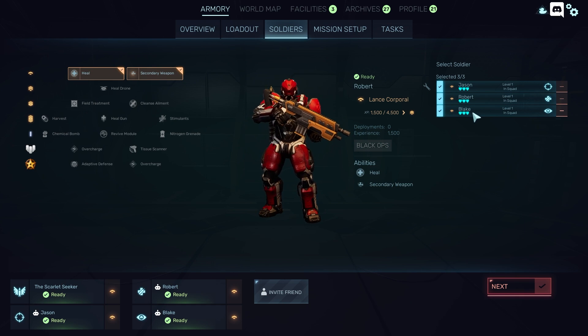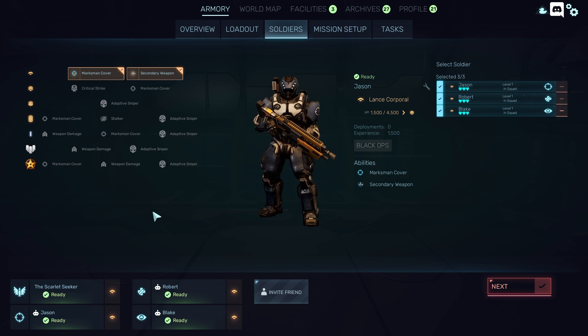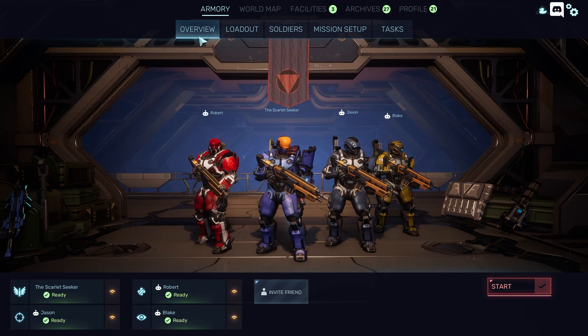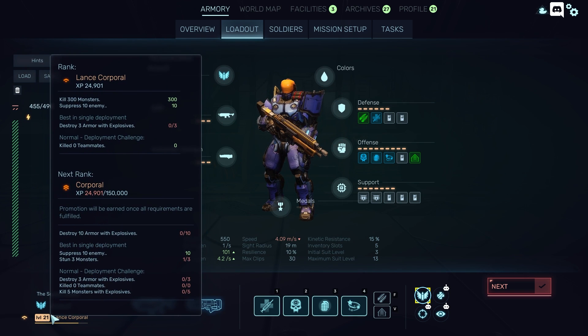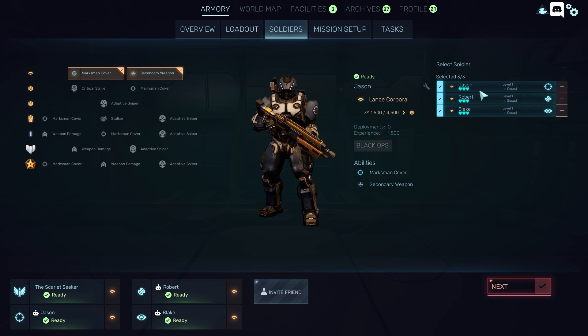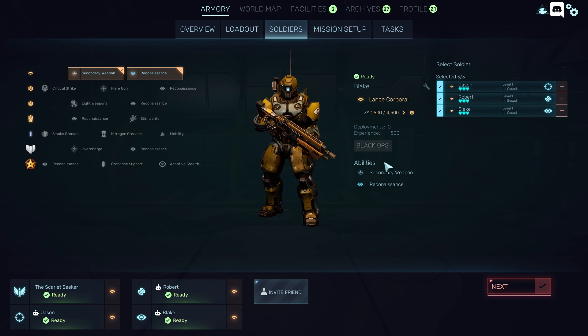Select soldier: Jason, Robert, Blake — three out of three. And I am also the Executor. They're all different classes. I can change all their skills. They've only got so many skills because of their level. What level is my dude? Level 21 — that's bloody excessive. I wonder if my dude can die. He's probably invincible. I'm pretty sure these guys can all get permadeathed. Reconnaissance: for each level of this skill, the recon will activate an experimental device. Mission set up. Load out. That's me and the boys.